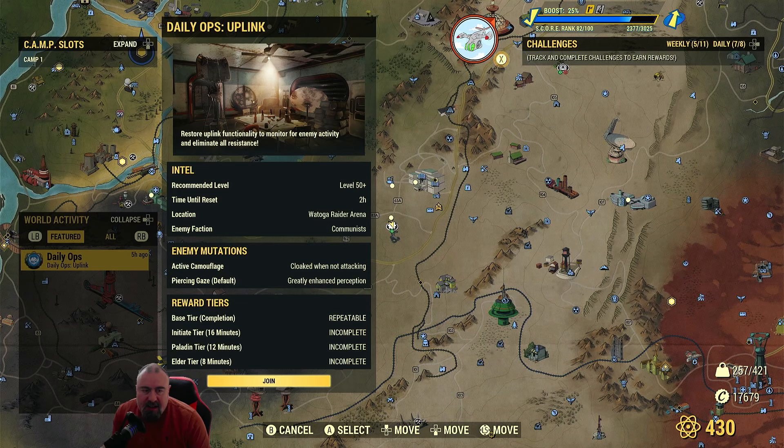Eliminate all resistance. This one is recommended level 50+, so you can still do it if you're less than 50, but you might get killed a few times. Time until reset is 2 hours - I think it resets every 22 hours. Location is Toga Raider Arena, which is quite an easy one because it's a small location. Enemy faction is Communist.